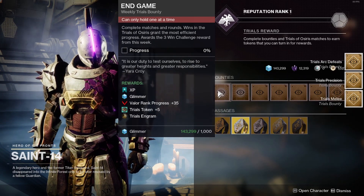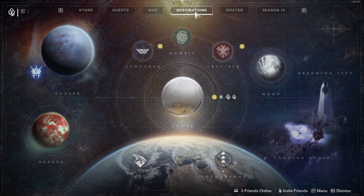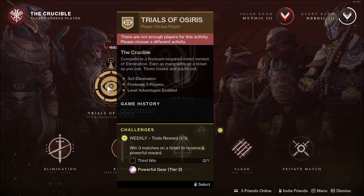Once you have gotten all the bounties, and mainly the end-game bounty, go to Destinations, go to the Crucible. If you have a fireteam to do Trials with already, then go and do Trials and good luck in getting three wins to get the Exile's Curse fusion rifle.